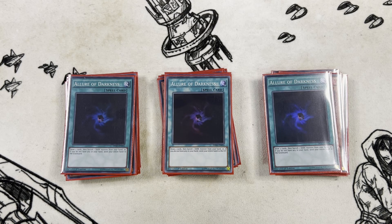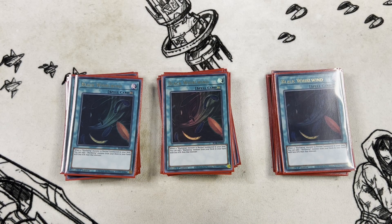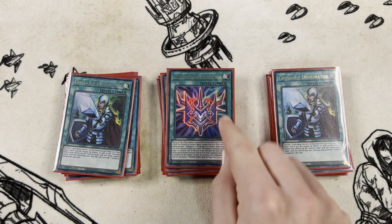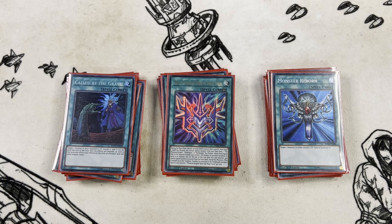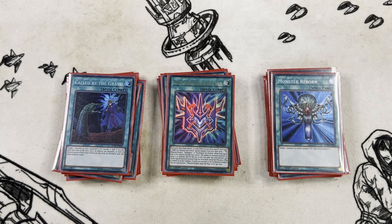For spells, we have three copies of Allure of Darkness for consistency - everything's Dark, and it also mixes with Auster. Three copies of Black Whirlwind, which nets free special summons off your normal summon and keeps the deck going. Three copies of Crossout Designator to play around hand traps. One copy of Phantom Knights' Rank-Up-Magic Force for the rank-up, one copy of Called by the Grave, and one copy of Monster Reborn - chosen over a named card because it can grab any name as long as you have two.